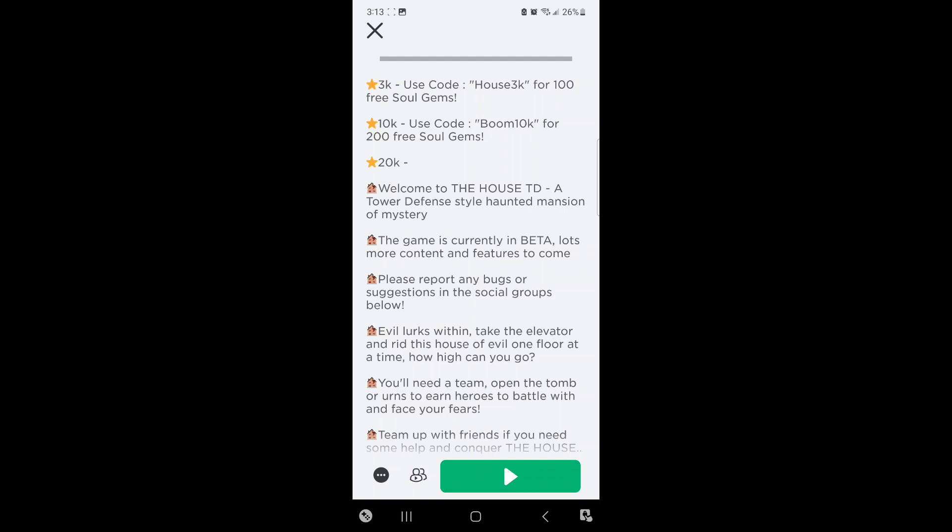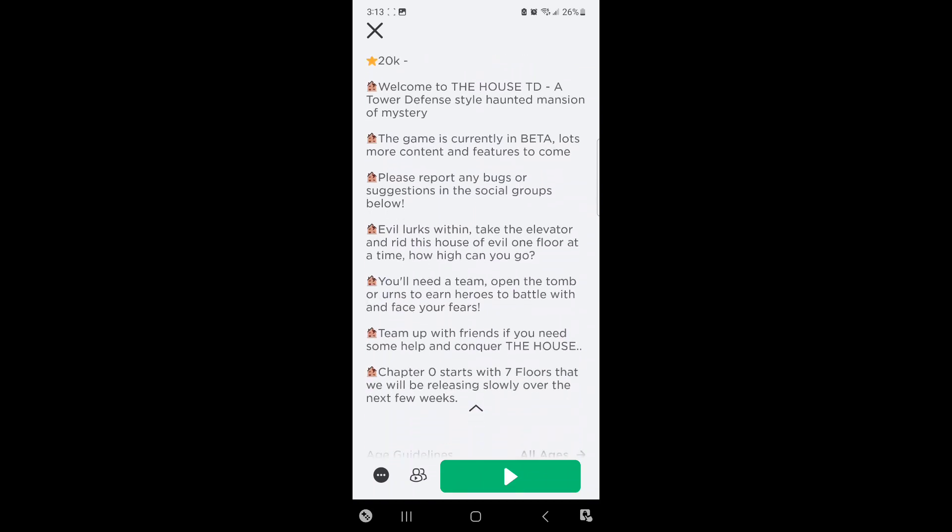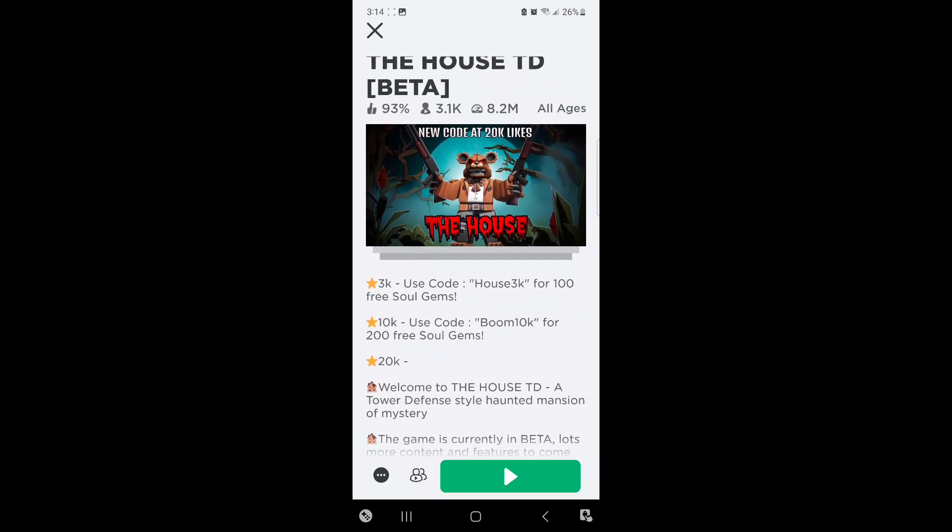You'll need a team. Open up the tomb or urns to earn heroes to battle with and face your fears. Team up with friends if you need some help and conquer the house. This is just chapter one so far — more content and updates to come. I'm very excited for this brand new journey. If you want to take the journey with me, smash the like button and subscribe. There are also some codes in the game's description: House3k gets you 100 free souls, and Boom10k gets you 200 free souls — that's 300 total to start your journey.